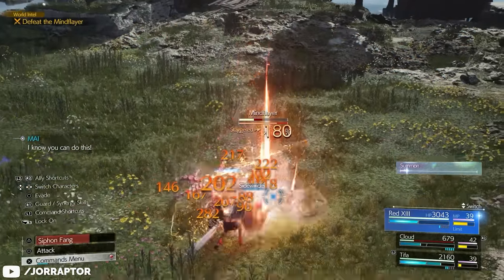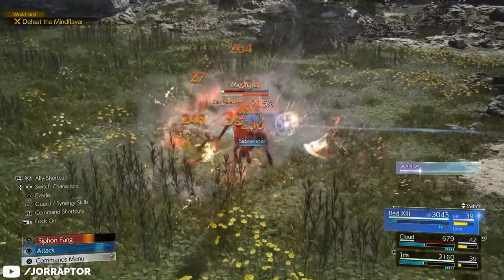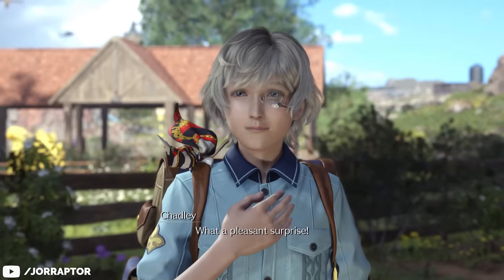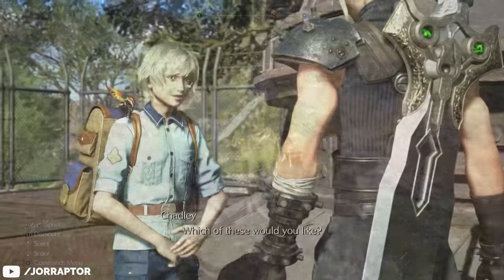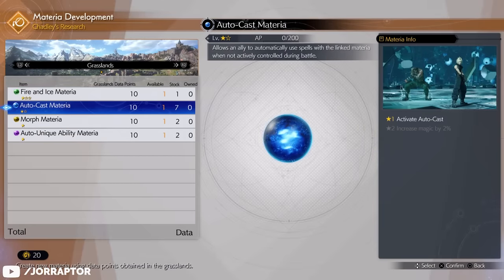Now let's look at more amazing materia, and for this we want to talk to Chad Lee, who we meet in Rebirth for the first time at Bill's Ranch. You get here super early by following the main story — do that first because it also unlocks the chocobo, and it's not smart to do open world activities before having your mount. When talking to Chad Lee you can see the materia he has for sale and immediately buy the Autocast materia.